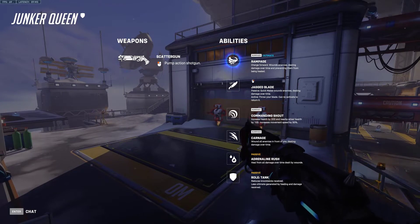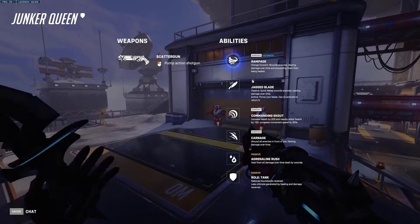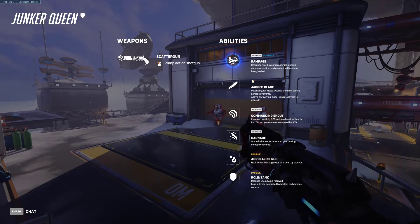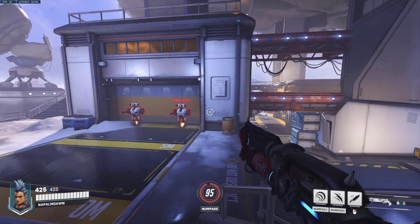Her first ability is Commanding Shout, ripped directly from World of Warcraft warriors. In this game it increases your health by 200 and allies' health by 100, with a movement speed boost — slightly different from WoW where it's just a health boost. She also has Carnage, where she pulls out a hammer and wounds everybody in front of her — another bleed. Her passive, Adrenaline Rush, heals her from all damage-over-time dealt by wounds, making her a reasonable counter to herself. She fills the tank role.